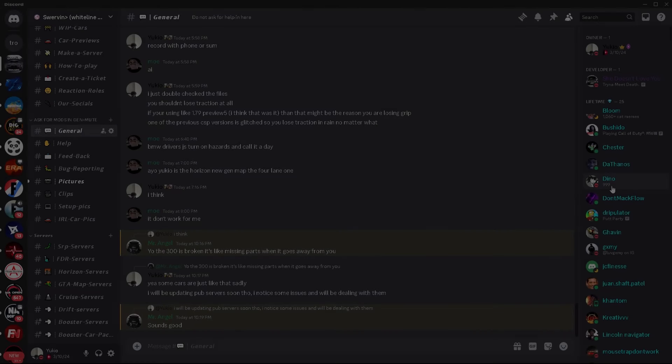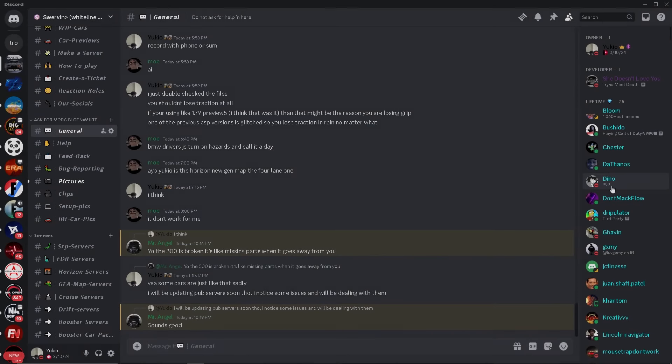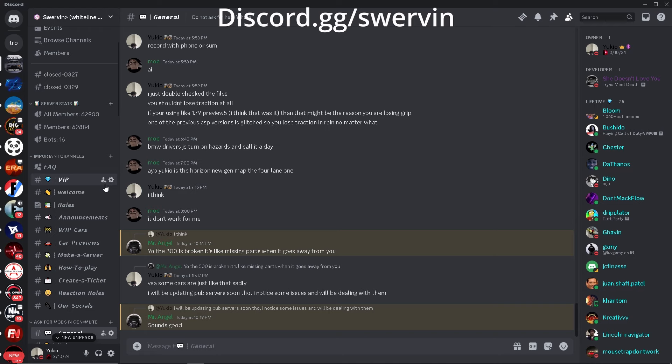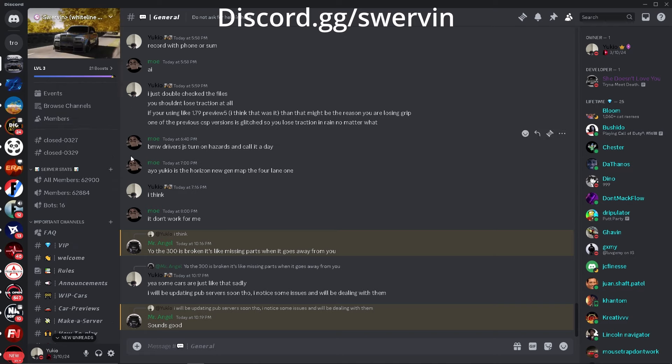What's going on guys, it's Yukio, and in today's YouTube video I'm going to be showing you how to get CSP version 0.2.3 completely free - and yes, this is the one that comes with rain. Before the video starts, I do just want to say that you guys have to join my Discord server in order to follow this tutorial, because all the files will be linked there.